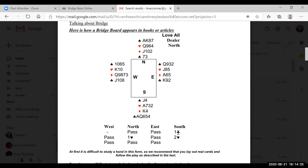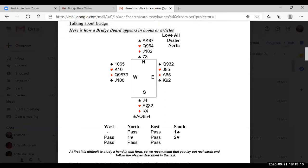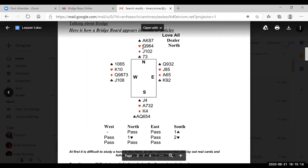What does west bid? They pass because they don't have enough points. This is an auction, and we're introducing you to the auction tonight — we won't be making you do it yet; myself or John will be there to help. Next week we'll start getting you to bid some hands. North has four hearts and south has four hearts — four and four makes eight, which is what you need to have a trump suit. Eight or more cards between the two hands means you can nominate a trump suit.